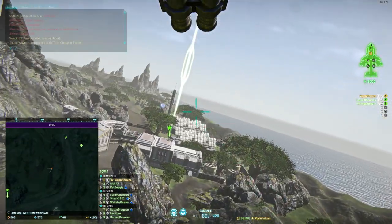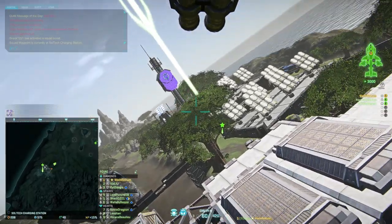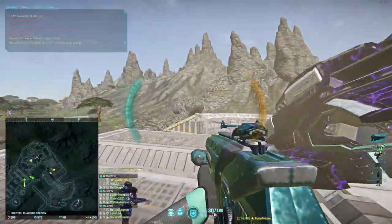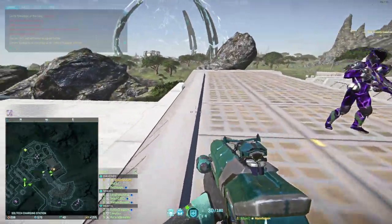We're flying up to a new base. Here are the things we're immediately looking for: where is the capture point, and where is their spawn room? I'm going to drop my Valkyrie and open up the overlay - if you want to look at the map.